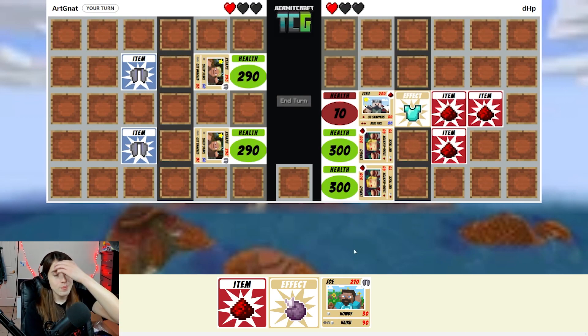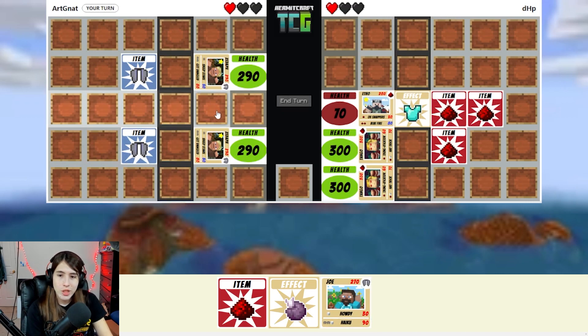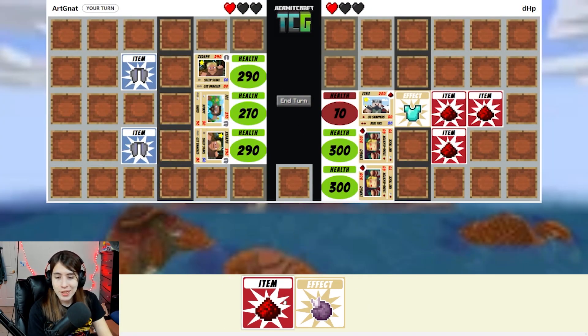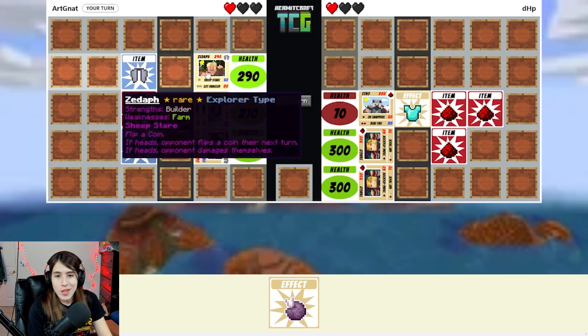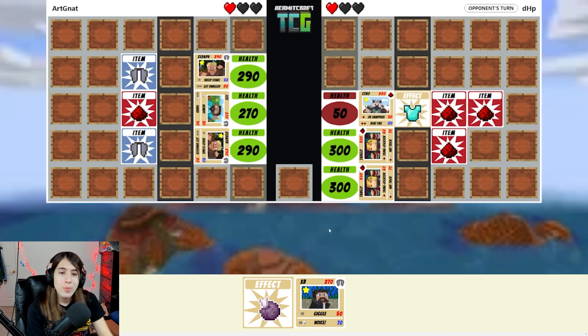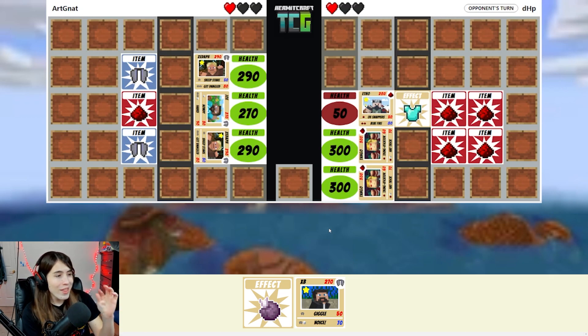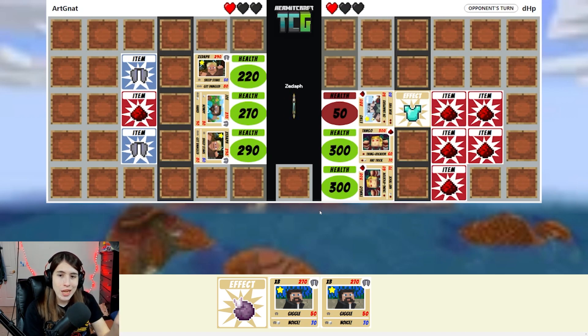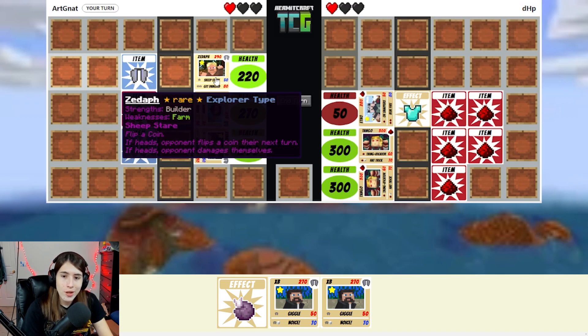This is actually a close game because we both are left at one heart. I have to bring someone in — I pick this Zedaf, then we'll bring in Joe. Oh, Joe can actually — yeah, I can put the redstone card they gave me on Joe, that's good. The only thing I can do is Sheep's Stare, so hopefully that works out. Heads! If we get lucky, Etho will knock himself out next turn. They're using the clock, but the heads thing still works, right? If they switch, they get to ignore the Sheep's Stare — oh wait, no they don't. Flip a coin — if heads, opponent flips a coin their next turn. Okay, it has nothing to do with that.